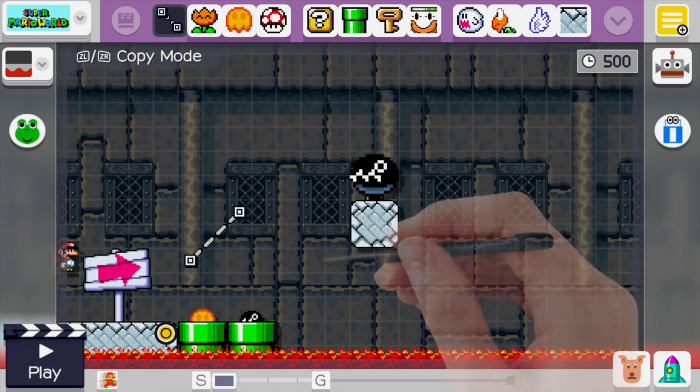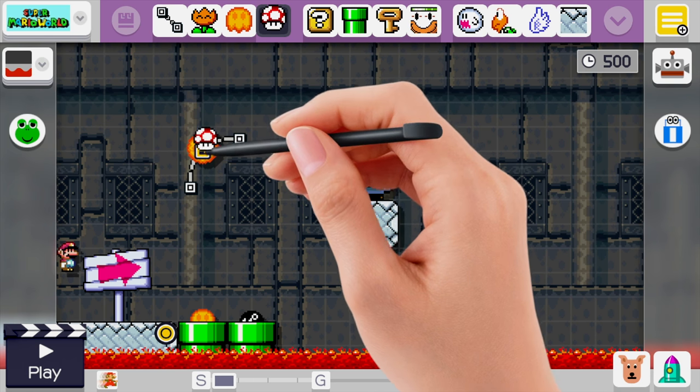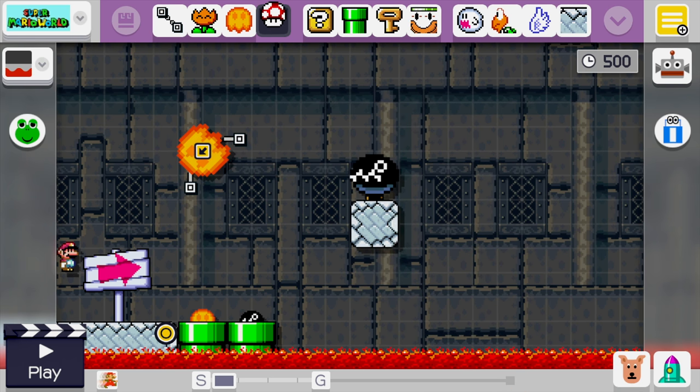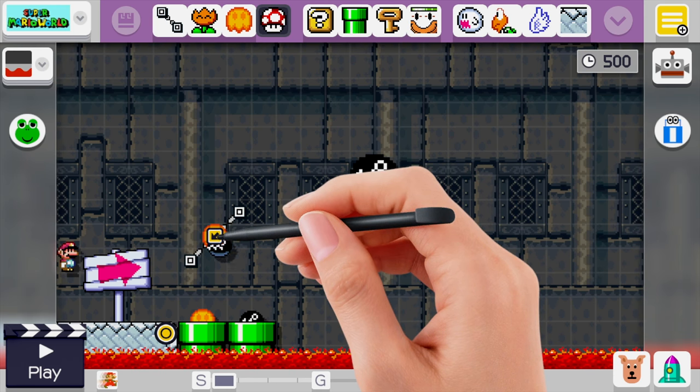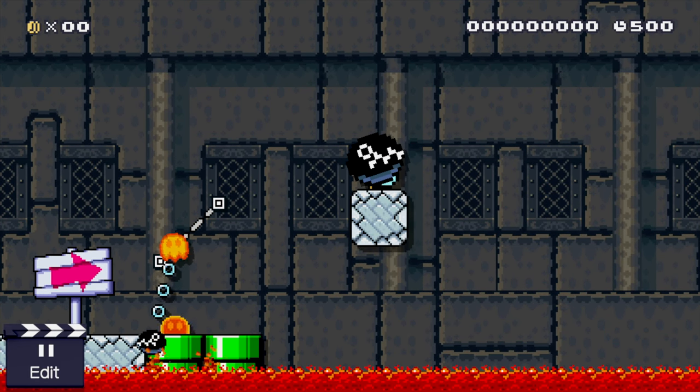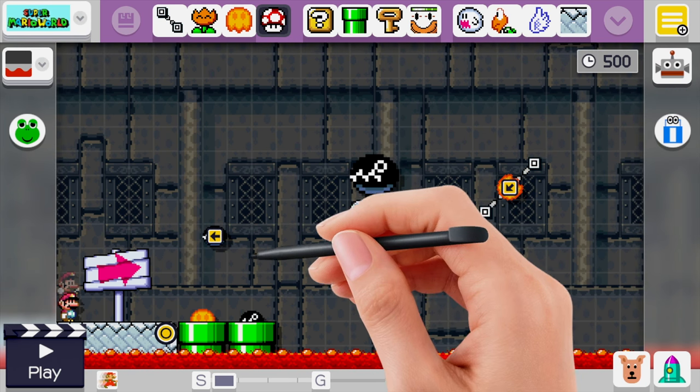Now we'll make a diagonal track, drag the lava bubble onto the track, shake the track, drag a mushroom onto the lava bubble, and hit undo twice. Now we will drag a chain chomp — a copy of it — from our pipe onto the lava bubble. Hit play, then hit edit. Now we'll drag the track over and use L to highlight where the chain chomp was. He reappears.